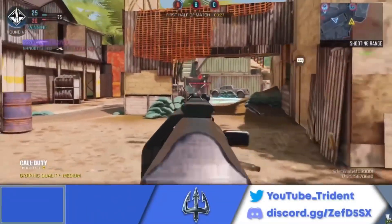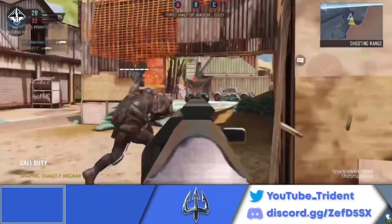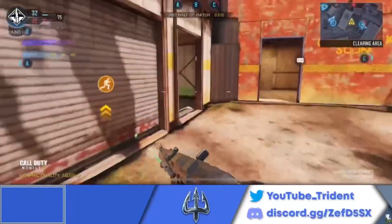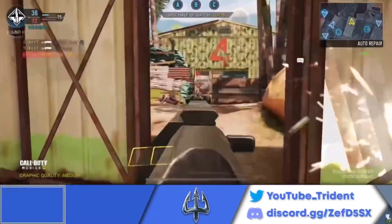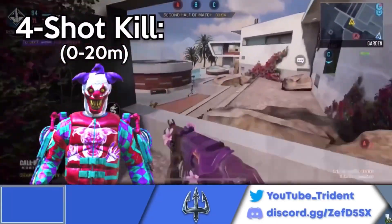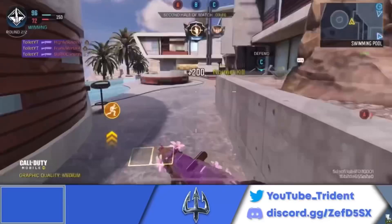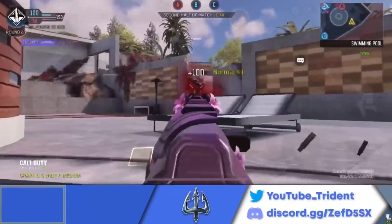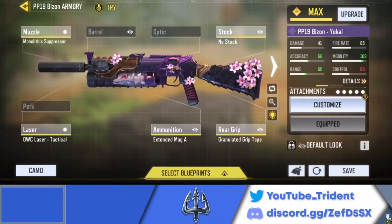The number 3 spot goes to the PP19 Bison. This thing is insane — it's going to get nerfed soon. It has an insane magazine size and the range on it is just amazing. The ADS movement speed is so good. In a season where a lot of ADS movement speed changes were nerfed, this thing has just insane ADS movement speed. Damage-wise, with my build, it is a 4-shot kill from 0 to 20 meters — kind of like a 4-shot AR but with the versatility of being good at close range as well. The hipfire bullet spread is not that good, but other than that it's good at all ranges. Here's the loadout and gunsmith setup for the PP19 — pause the video, take your screenshots — and now let's hop into number two.